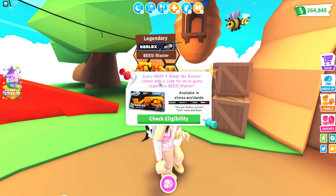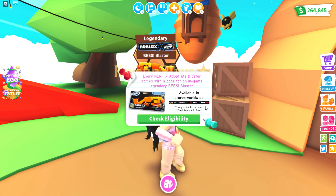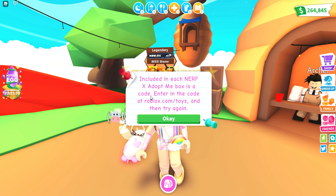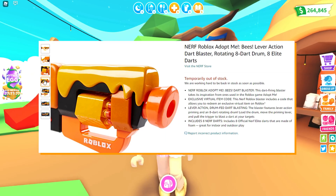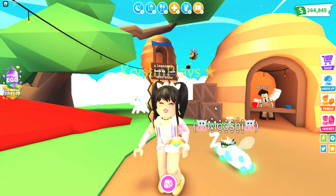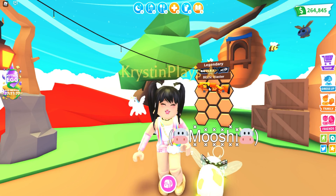The only way to get your hands on one of these Bee Blasters — as it says on the sign — is that every Nerf Adopt Me blaster comes with a code for an in-game legendary Bee Blaster. You are going to be able to get these at Amazon, Walmart, Target, and GameStop. If you are in Canada, GameStop is also EB Games there. It says one Roblox account, enter the code at roblox.com/toys. So you are going to need to go in real life or online and buy that Bee Blaster Nerf gun, and it will come with a code just like all of those mystery boxes that Adopt Me sells.